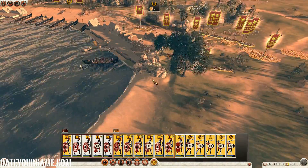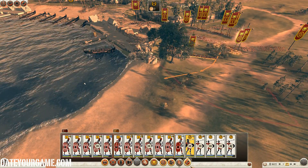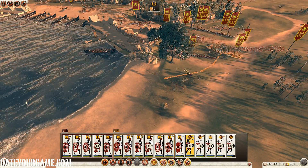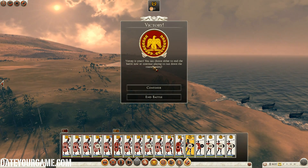Now there is a ship over here. Maybe my Velites will be able to burn it, so I will move them over here where I have an angle on the ship. Never mind. So that was a victory, pretty quickly. That will secure my position in Spain. Let's get back to the campaign.